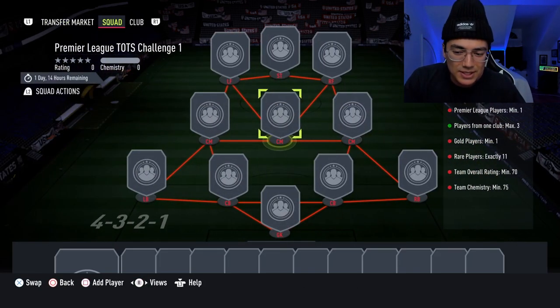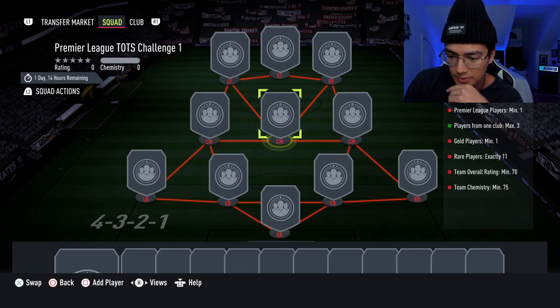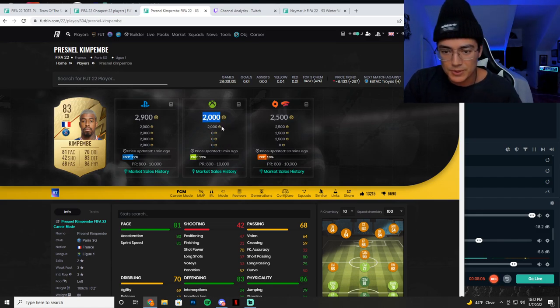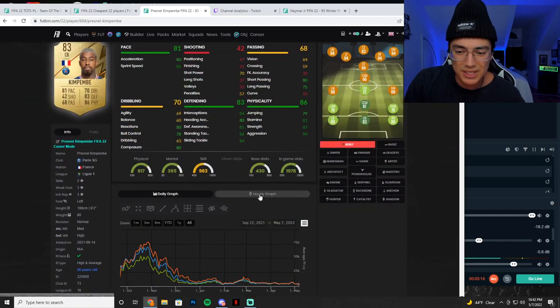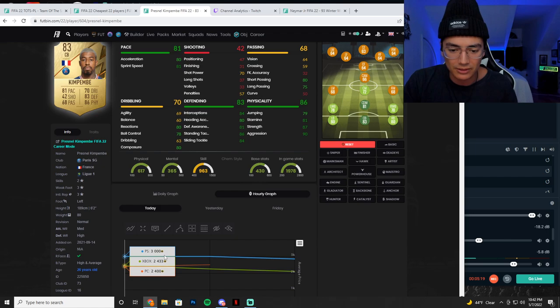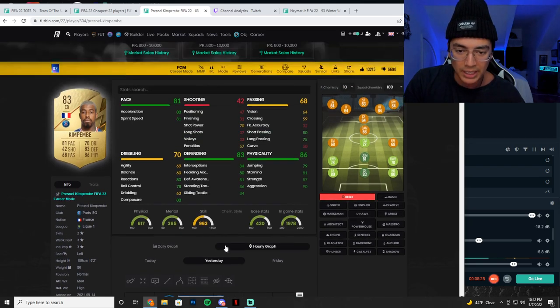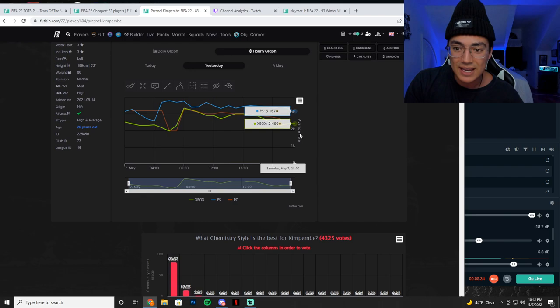Some cards are too low. One example is Kim Pembe — check out Kim Pembe's price. I picked a bunch of them up the other night for 2,400 coins. Looking at the capture here, he's 2,000 coins on Xbox. I'd go buy every single one of those. He's 2,900 coins on PlayStation — I was buying him for around 2,500 last night. He's been dropping: 2,400 down to 2,000. If Kim Pembe is actually that price, that's crazy low. Anywhere around 2k on Kim Pembe or mid 2,000s on PlayStation — that is a crazy price.